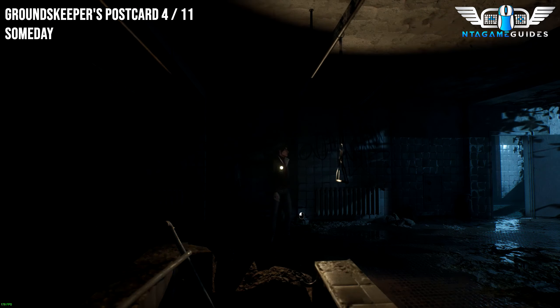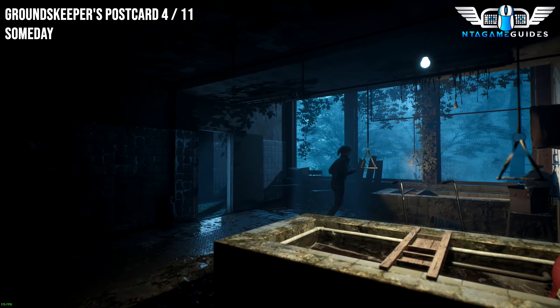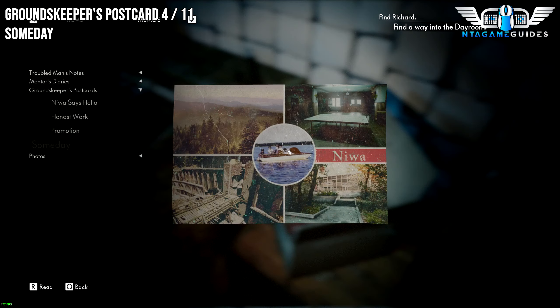For the next Note, from the last location go right and go behind the sauna pool, whatever you call it. In the middle of the two, look in the box and you will find your next Postcard.